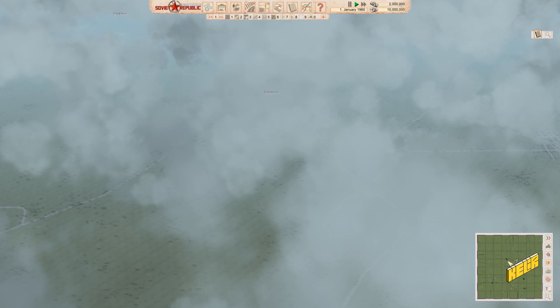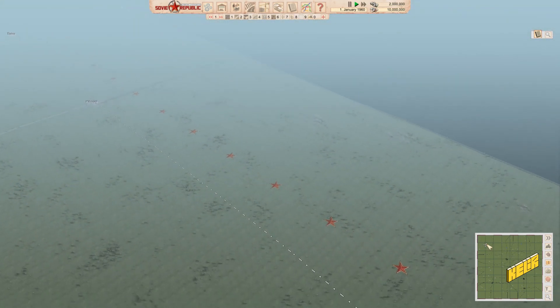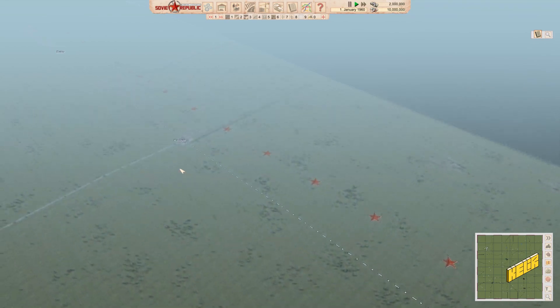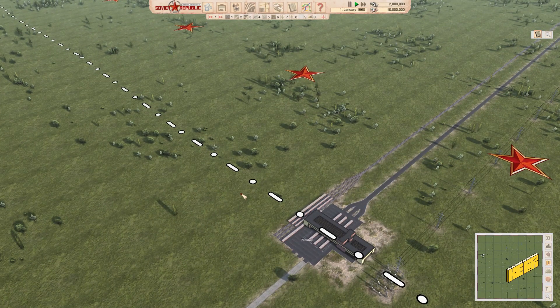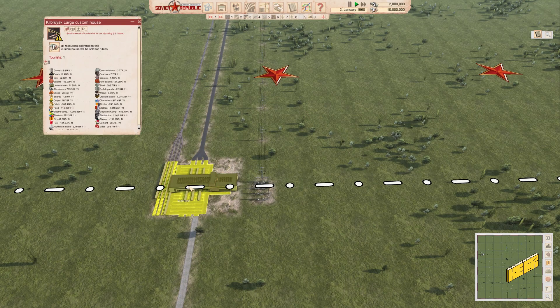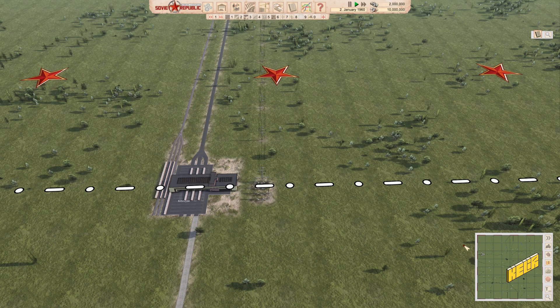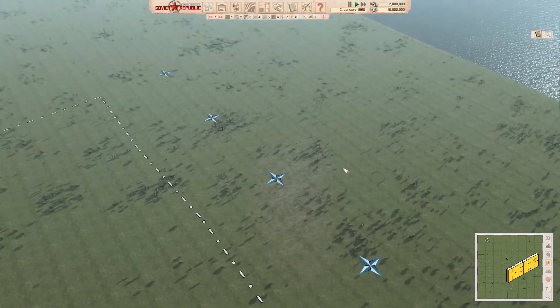You can see the minimap over here, and each box is possibly what we can see on screen — yeah, it's pretty massive. This dotted line is our border, and anything with a red star is basically a Soviet republic. We can trade with these republics using outposts and we will be trading in rubles — the Russian currency.